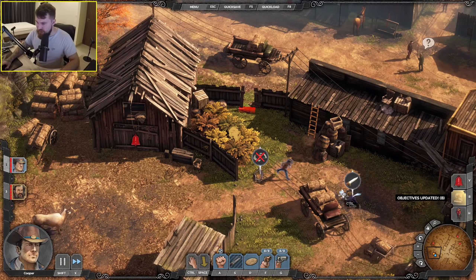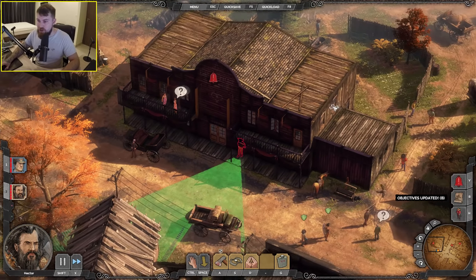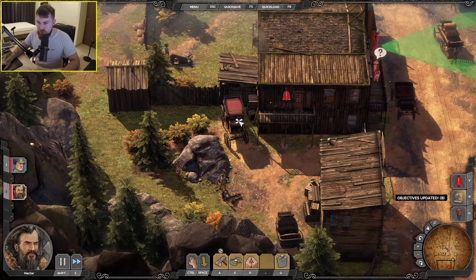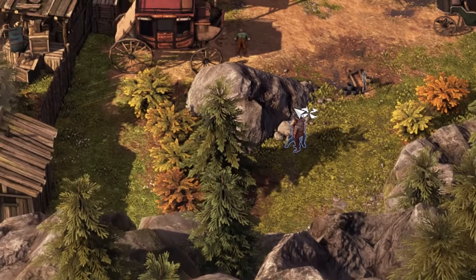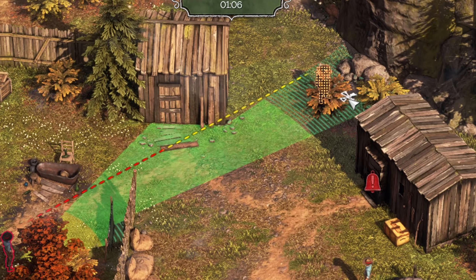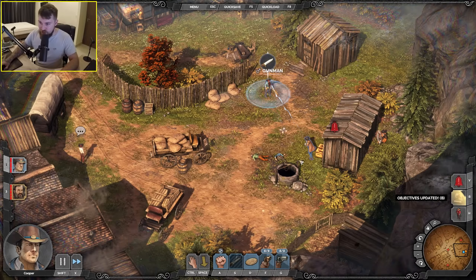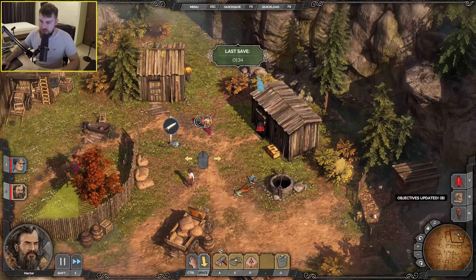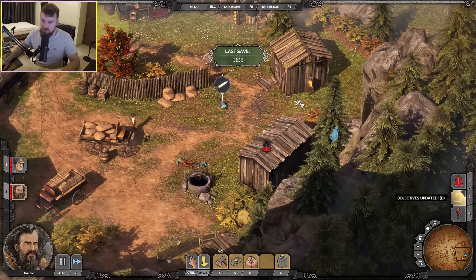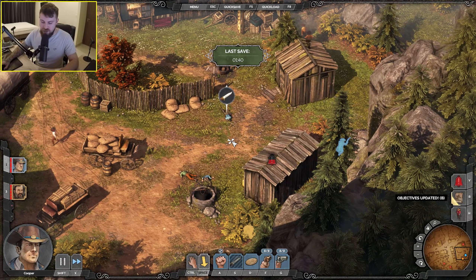This game really gets the heart racing — not knowing if you're going to get caught. There's a target in here apparently. Looks like there's a way in out the back. Hide in the bush. It takes them about ten seconds to get over the fact that there's been a murder, and then they go back to their normal everyday business.